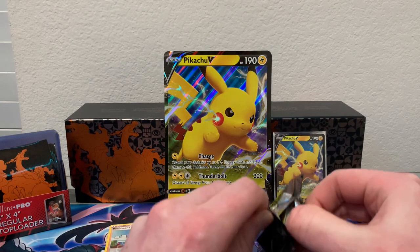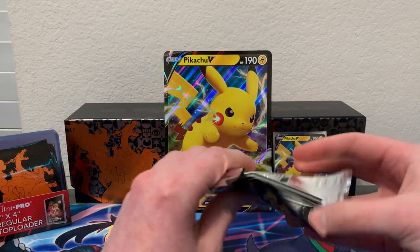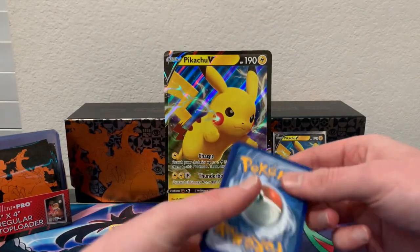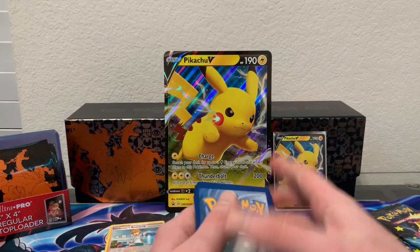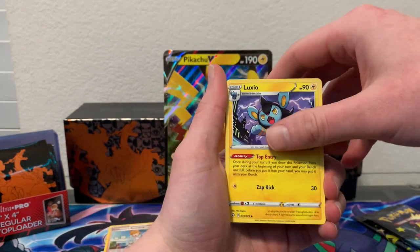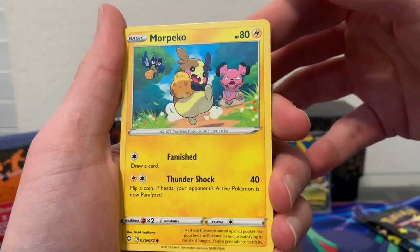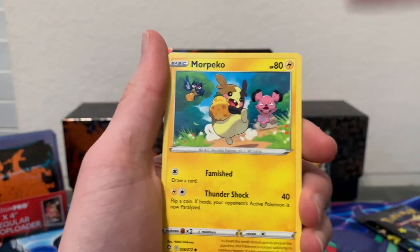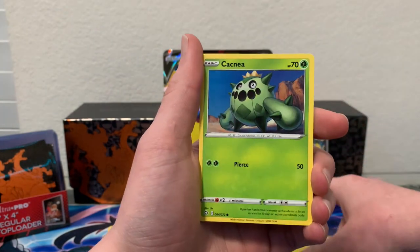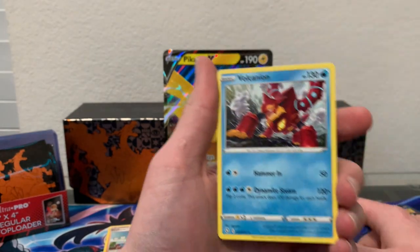I'm very excited — it's been months of knowing about this set and anticipating it, so it almost feels surreal that it's finally here. Code card available for anyone who wants it. Second pack: psychic energy, Gym Trainer, Luxio, Snubbull, Corvisquire — there's a lot of Applin in this set. Cacnea, Togepi, a reverse holo Gossip Leader, and a non-holo Volcanion.